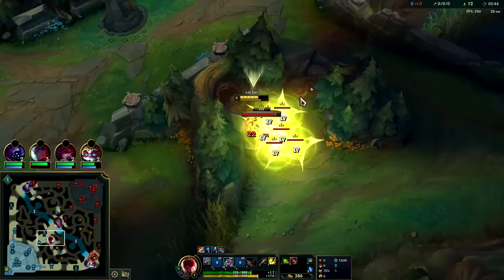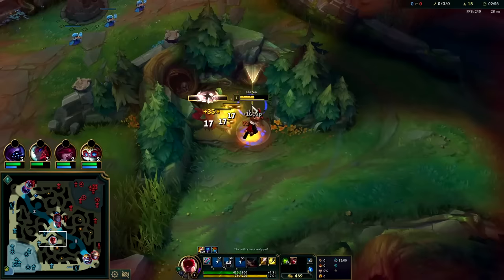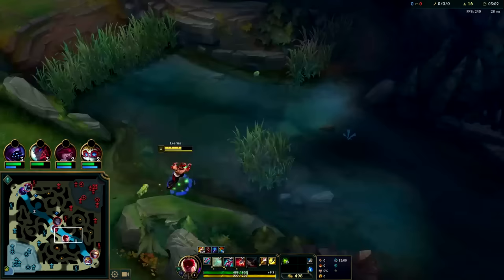We could probably invade him even without red buff — Lee Sin is good enough at this point to solo most junglers as long as you have high health. Yeah, let's try it, I'm feeling cheesy. He has red buff, Jarvan's also hyper mad, but I think we can pull it off.